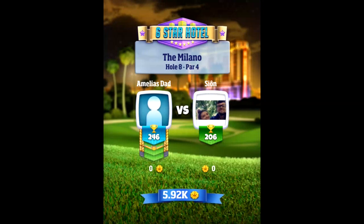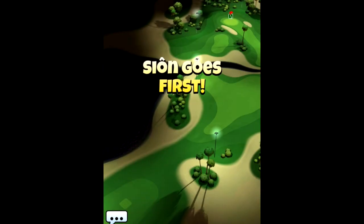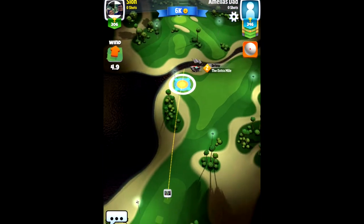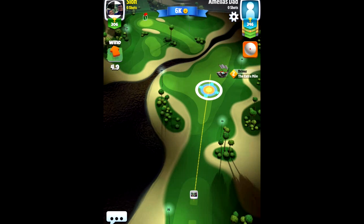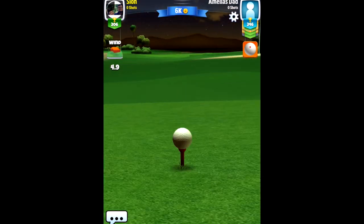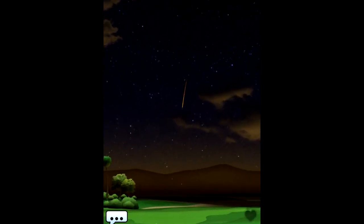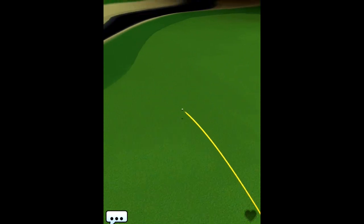Hello my friends and welcome to this tutorial and guide for the Milano hole number 8, par 4. This is also hole number 8 in the Vegas Sundown tournament and we play from the first tee, which is the rookie division. I'm going to go through this hole and tell you how to play it in the best way possible. This is a new hole and I'm so excited — I'm going to tell you two ways to play it.